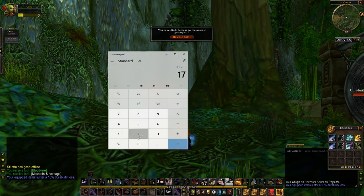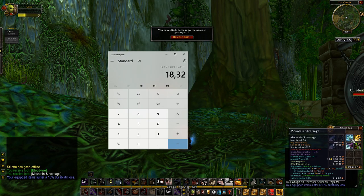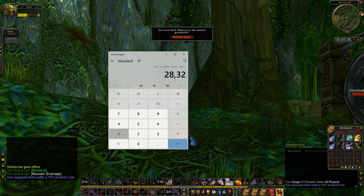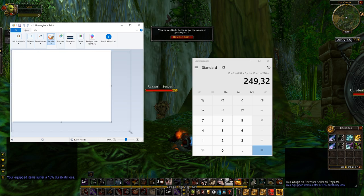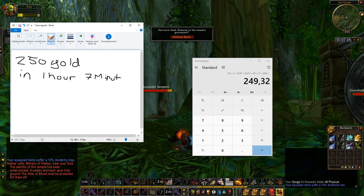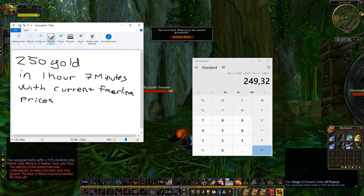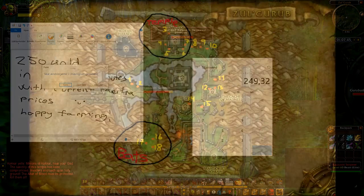I made a bunch of Silver Sage, a bunch of Dreamfoil, and some Bloodvines. I figured out all the prices on my server, which is Ferulina, and it came out to 250 gold in one hour and seven minutes. Once you get this strat down — I've only been doing this for a day and I've already made over a thousand gold — so do this as much as you can right now. You're going to be making a lot of gold on the Bloodvine and it's going to be really profitable.